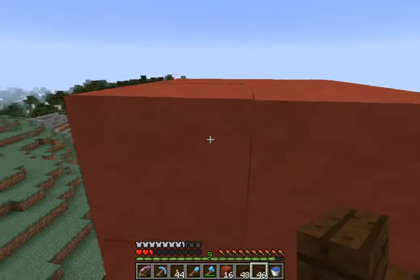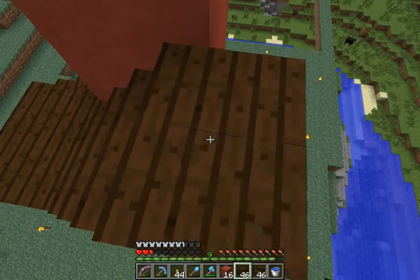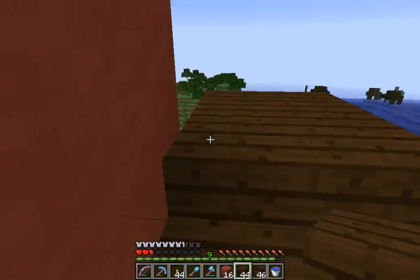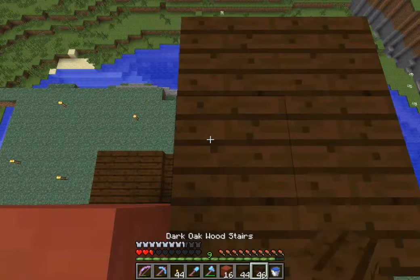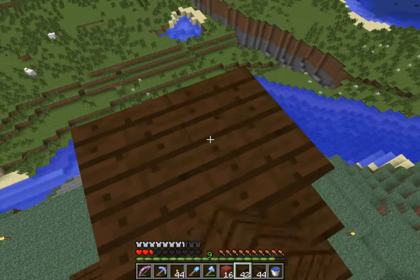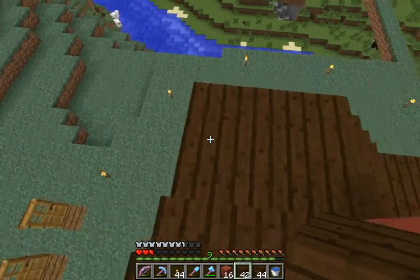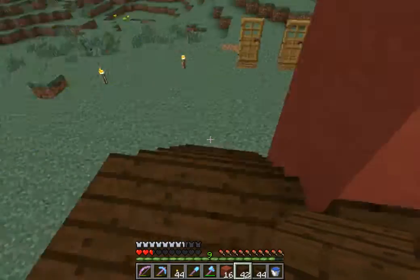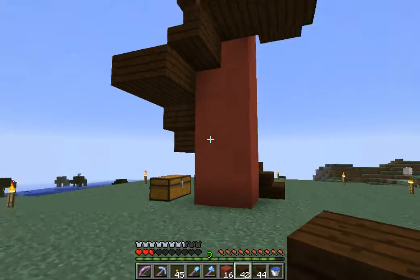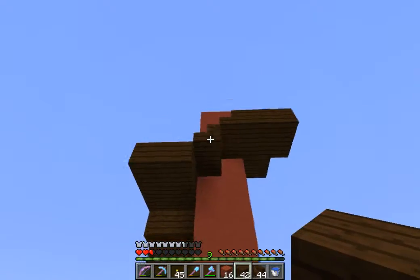We're going to go up and call that the level. We'll just put a landing in here and go up one more. Although we enter the stairs this way, it would be nice to exit the stairs this way. Is that spiraled enough? Maybe one all the way round again.